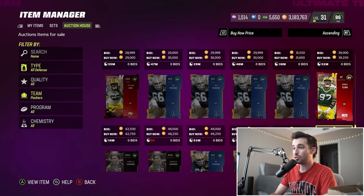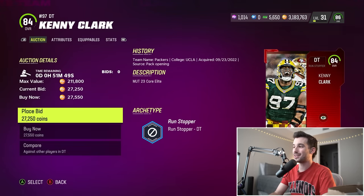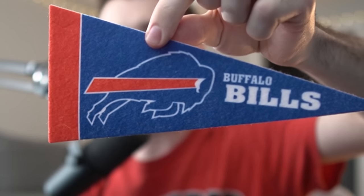Oh man, upside down — the Green Bay Packers. That one hurts my soul. Kenny Clark up front — we need two defensive tackles. I say we go with number 97, which we also have not used yet. Triple checking this time — for 27,000 coins, we'll get Kenny Clark and add him to the defensive side of the ball.